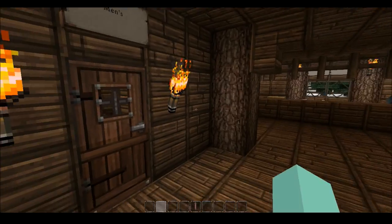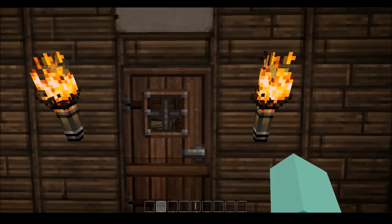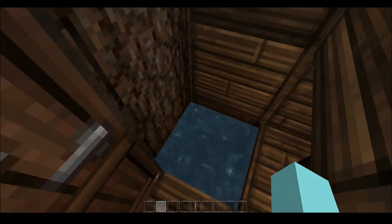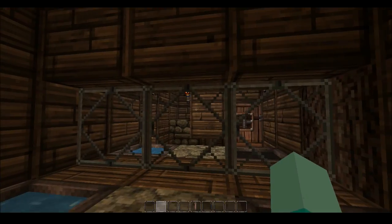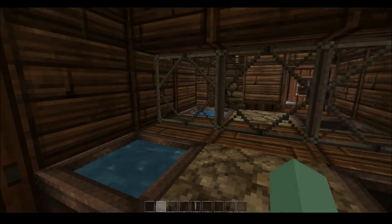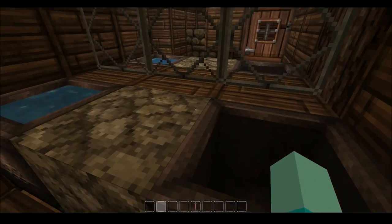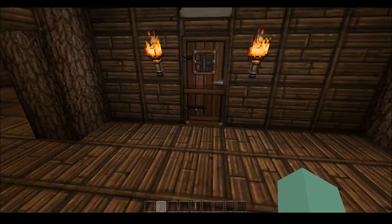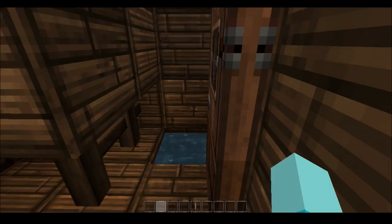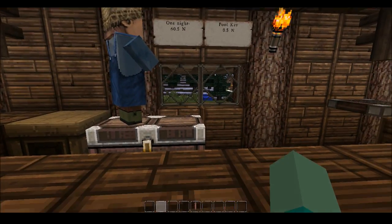Right here is the Bumblebee Inn, and I was very proud of this — not because it's a big fancy place, but because of the washrooms. The men's room has what's supposed to be a urinal. What I was really proud of is a mirror — I just recreated the bathroom layout and put glass over it. Of course it doesn't actually reflect you, but I think it looks really cool.